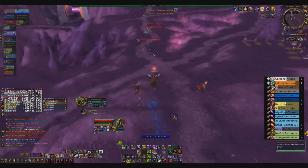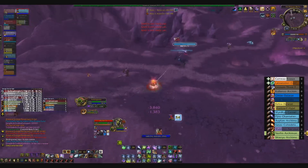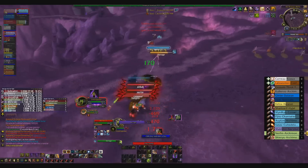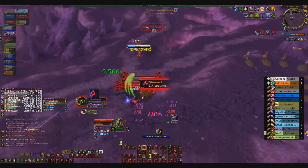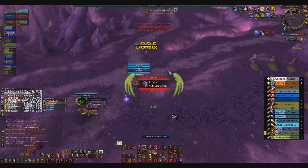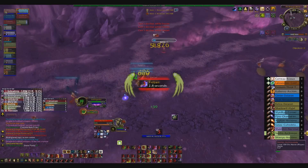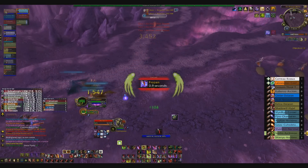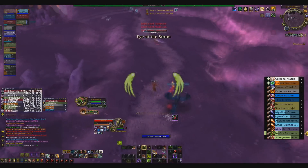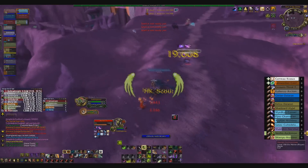We've got a hunter that's overextended so I'm going to give him a Demon Bolt into two Chaos Waves and as you can see he's nearly instantly killed within two seconds. The guy to my left does a shot before he gets to Deterrence — actually no, Feign Death, super crafty. So I Demonic Leap about 200 yards after him, Shadow Fury just to stop the second Deterrence, and we kill him. He's dead.